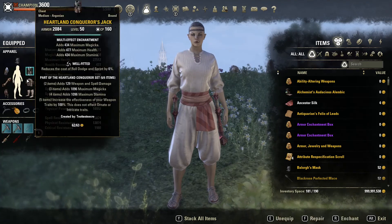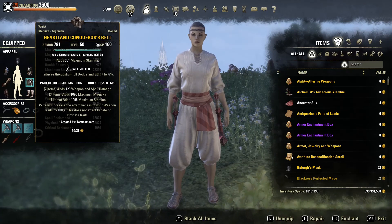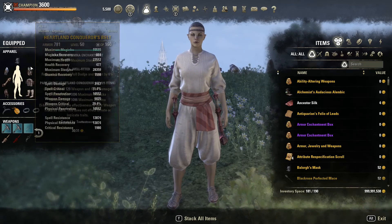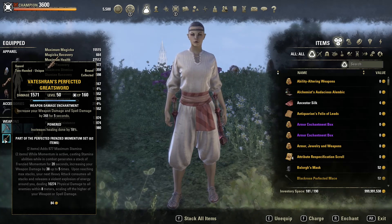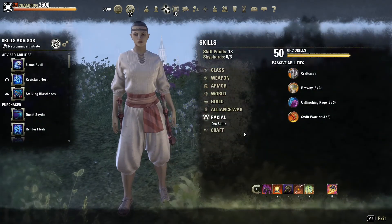If you want to compare Heartland Conqueror to Spriggan's: Spriggan's gives you 200 more pen and 1k more max stamina, but you lose the 9% healing on the back bar from Heartland, which is actually a lot. I think that trade-off is definitely worth keeping Heartland Conqueror.